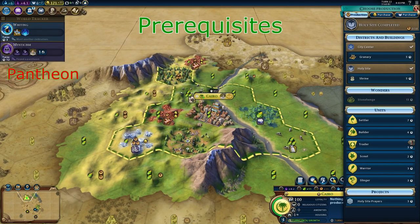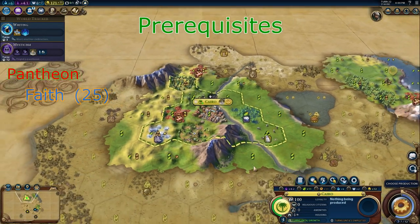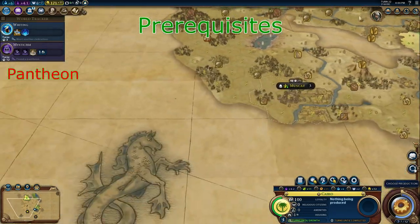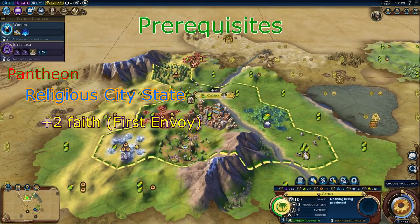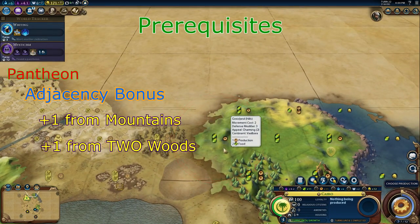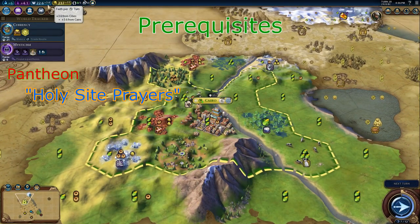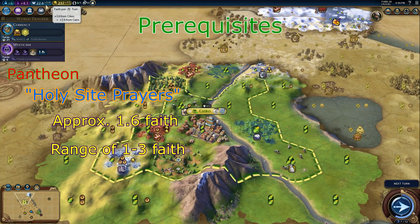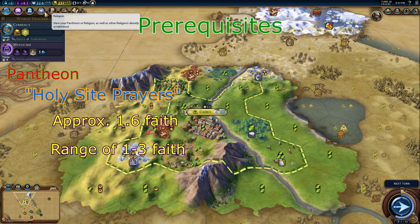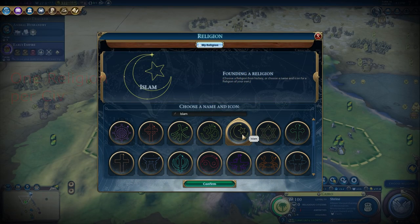Now for the second part — the pantheon. In order to get a pantheon, you need to accumulate an amount of faith. On standard speed it is 25. You can accumulate faith through different ways: you can meet a city-state which gives you 2 faith per turn in the capital, you can have adjacency bonuses where mountains provide plus 1 and 2 woods adjacent to the holy site provide plus 1, or you can use the holy site prayers project. The holy site prayers generates approximately 1.6 faith per turn, with a range of about 1 to 3, meaning you can get the pantheon and the great prophet at the same time. When you choose a religion, the religion you choose is just used as an identifier — if I choose Islam, no one else in the game can choose Islam.